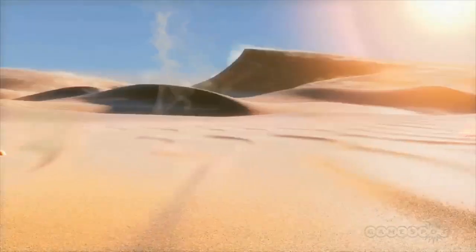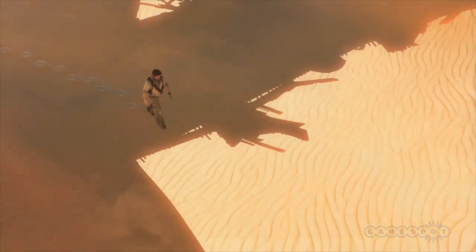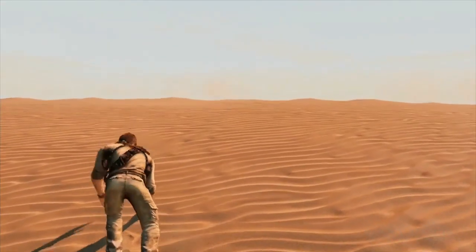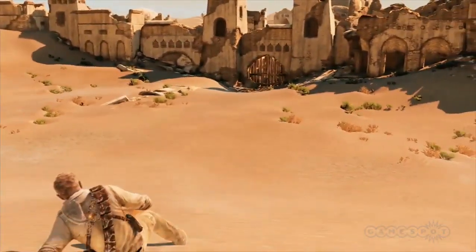The main thing we wanted to do was render sand and how our characters interact with sand in a really realistic way. The only way to do that is to get good reference, so our animators and effects guys went out to the Imperial Dunes in California and shot themselves trudging through sand, falling down and tumbling. We actually used crash pads to try to get that movement of the heel — how it kind of slips.